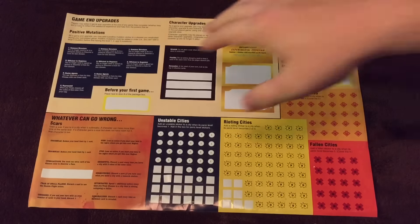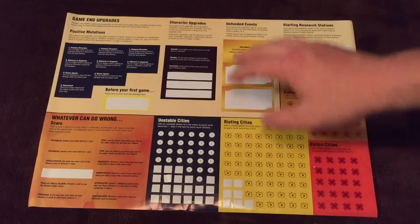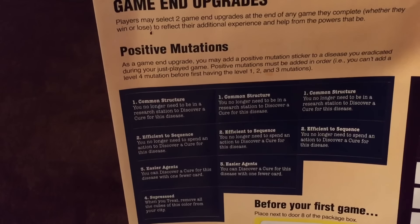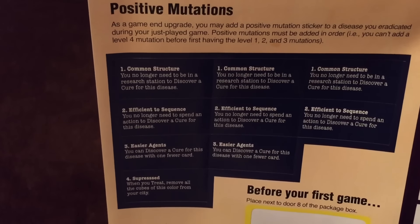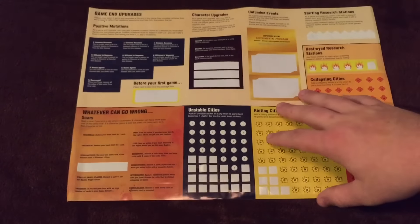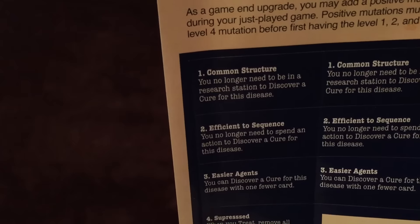Finally, with positive mutations: if you eradicate a disease during the game, you may give that disease a positive mutation. You put the sticker into the tracking area. Positive mutations must be added in order — you must place one before you can place two, and so on. One mutation is 'Efficient Sequence' — the player no longer needs to spend an action to discover a cure for this disease, and it can be used on any player's turn. The mutation before that is 'Common Structure' — you no longer need to be in a research station to discover a cure. Combining those two means no matter where you are, you can discover the cure for that particular disease.